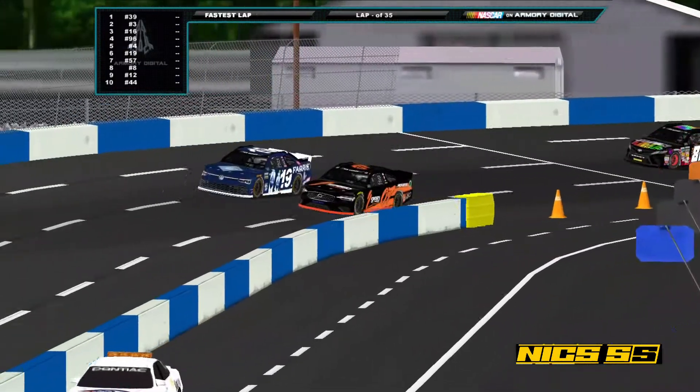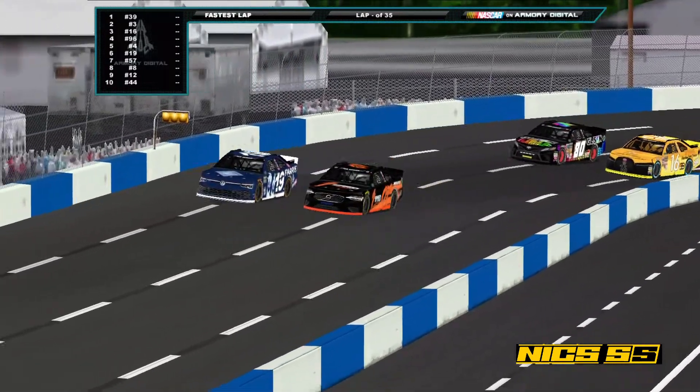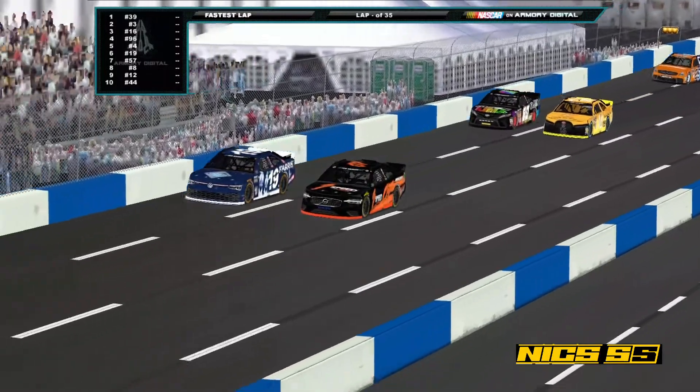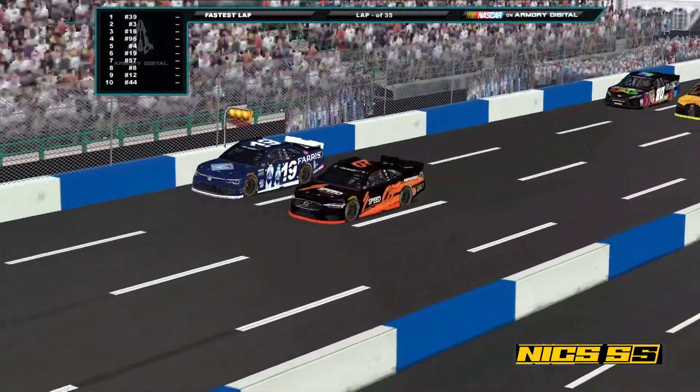Here we go. Here at Evergreen, it's the rookie Borissette up front with Opsal in second, Fontaine in third, and Salter in fourth. Let's get underway.